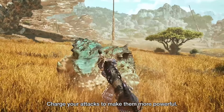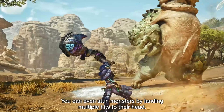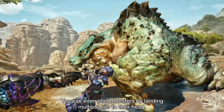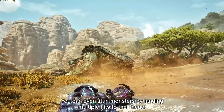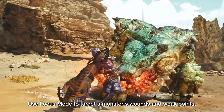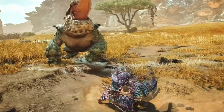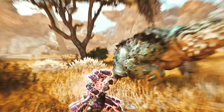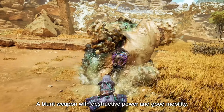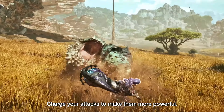Hammers can also do charged attacks with 3 charge levels, just like the Greatsword, but the Hammer allows hunters to run around while charging up their attack. The type of charged attack also changes based on whether the hunter is standing still or moving when the attack is released. Lastly, hammers can do a self-buff while charging, which increases attack damage and stun damage and gives minor armor during charged attacks. Overall, the Hammer was built to destroy monsters with brutal efficiency, and it's very good at its job.